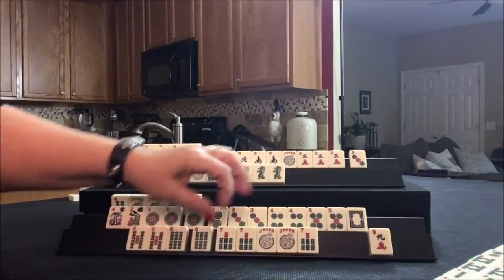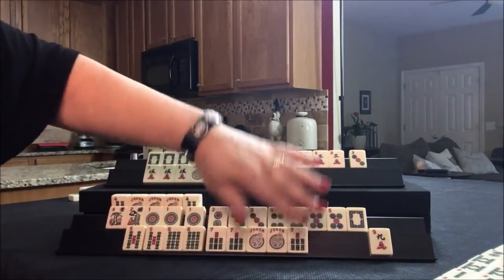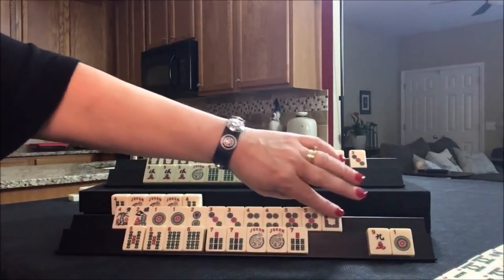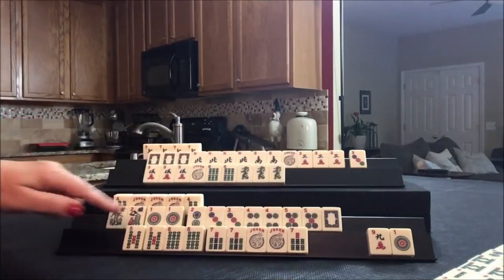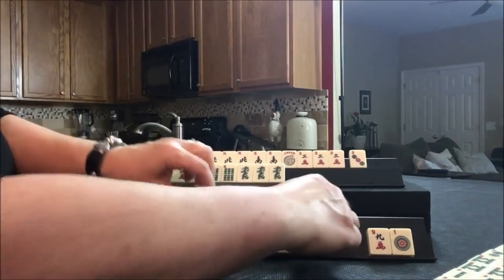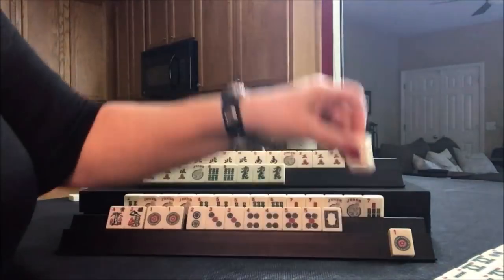Six bam — we got the quint! Four, five, six, seven. This is one away. We're in the end game. We need a two dot and a white. I think I would declare since it's a big hand and we're in the end game — I would definitely declare the quint. So there's a quint. We're going to discard the nine crack.